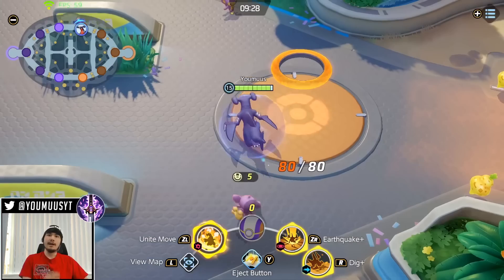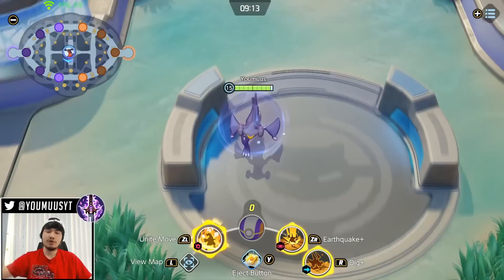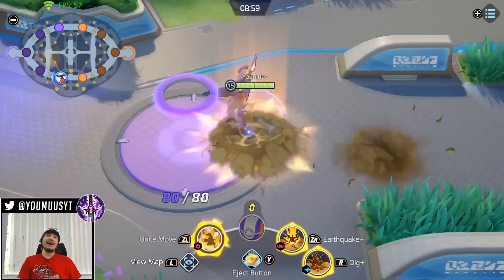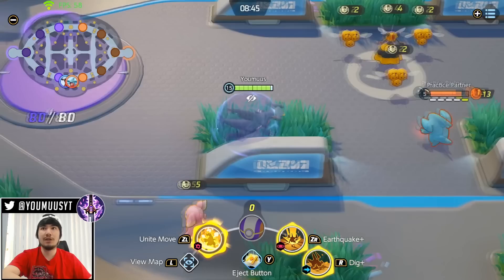Even if you score 80 points — say you and your lane partner top score 40 each, break the top tower, and get 80 points — it is not worth Drednaw. Because their whole team got the same XP you just got, plus two people on your team got XP from scoring while five people on their team got XP plus the shield. And chances are if you have two top and they have three or four bot, they're going to get Drednaw, have a level advantage, have the shield, and then take your bottom goal anyway. It is never worth trading anything for Drednaw.